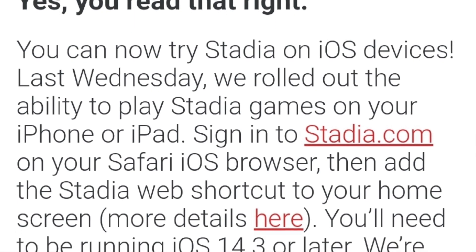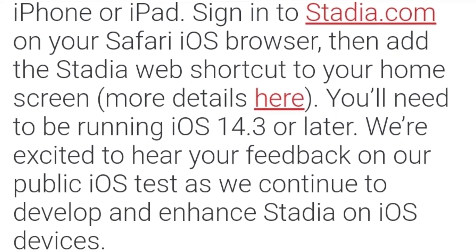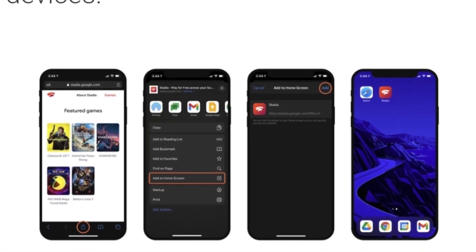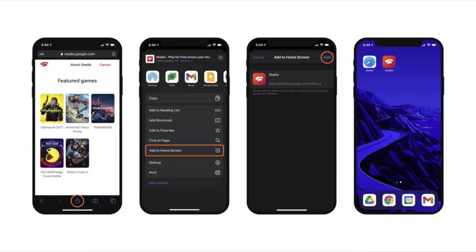If you didn't know, you can now play Google Stadia and try it for yourself on iOS devices — whether it's your iPad or iPhone. Go ahead and download Google Stadia, open up your Safari app, go to stadia.google.com, add the PWA to your home screen, and you're good to go.